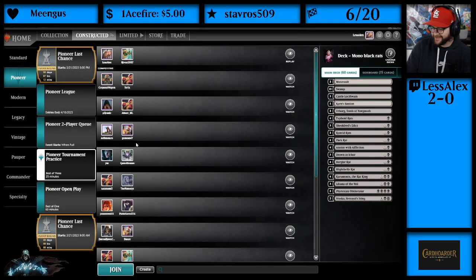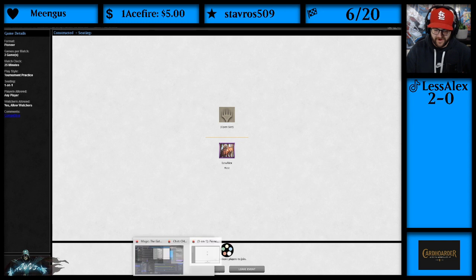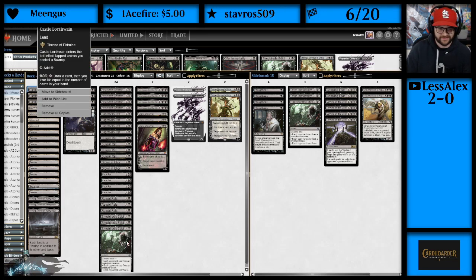This deck is sweet. If you're looking for a fun budget deck, there might not be any more fun than this. If you enjoyed Standard back when Return to Ravnica was in Standard, this is definitely the deck for you — you get to play Liliana of the Veil, Pack Rat, Thoughtseize, and you have what's basically a better Underworld Connections in Castle Locthwain. Very, very good.